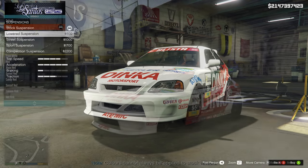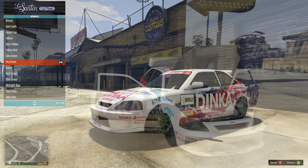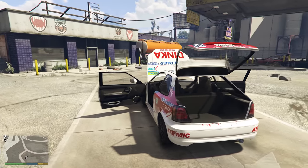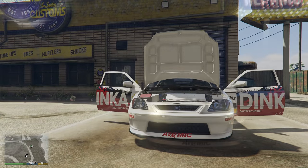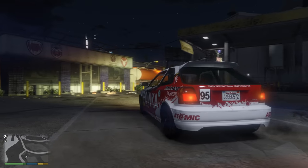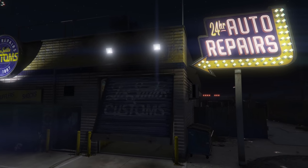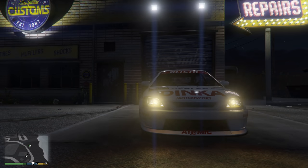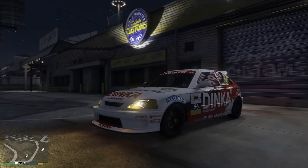Outside of the LSC, the first thing we can do is change the color of the stock rims — great if you have the iFruit app. Since it's a hatchback, you can also open the door in the back as well as the passenger and driver's side. The engine has a lot of detail; Rockstar did a really good job with it. I also tested the headlights — the yellow cover upgrade does actually make the headlights a little bit yellow. If you really want to change the headlight colors, take it to the Arena Workshop.